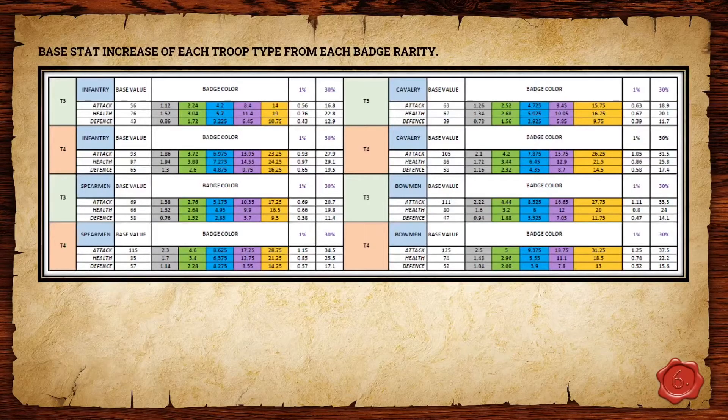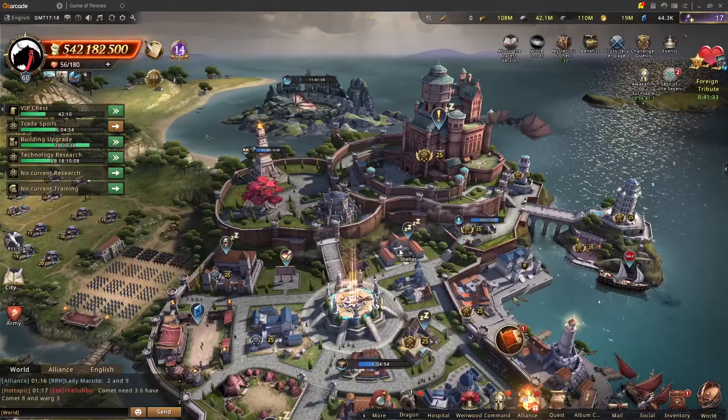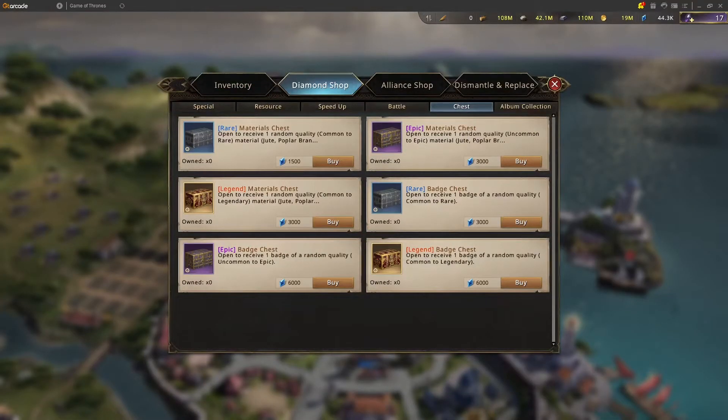From there we look at how we get these badges. Badge chests is the most straightforward way — there are three different badge chest types. This is another thing I think is missed by some: the rarity that you get from the chest is determined by the chest rarity itself, but that doesn't necessarily mean that the legendary chests are the best return on investment.